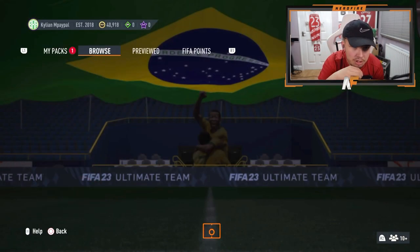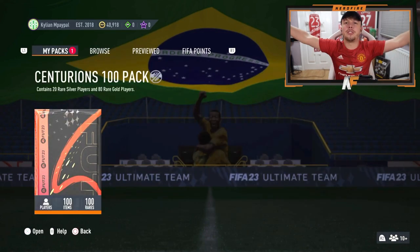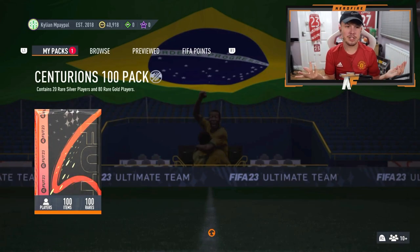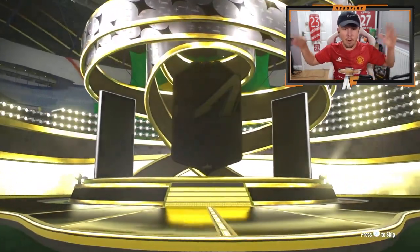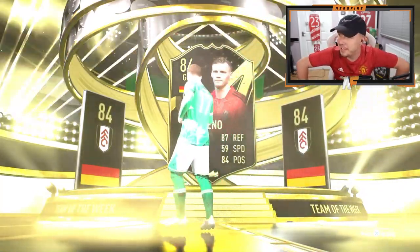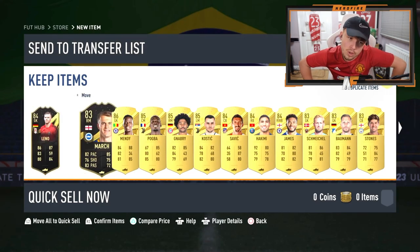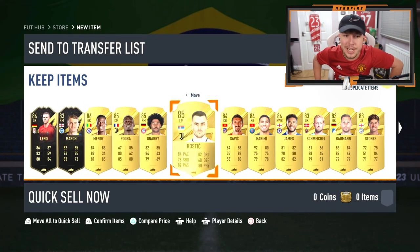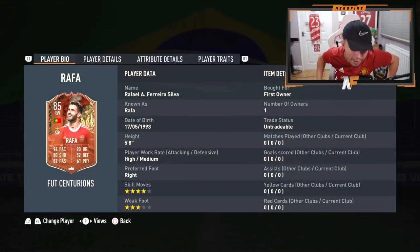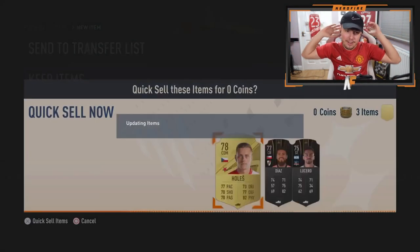Shout out to Finn as well — Centurion's 100-player pack. Let's see a Centurion in this one. We've opened two so far, can number three be good? He's cracked it. We get a walkout on the outside — Leno, 84, Germany goalkeeper. We've got another walkout in there too. And at the bottom of the pack — we do get a Centurion. It's Rafa. Not the best card, but it is a Centurion. We finally get to see one.